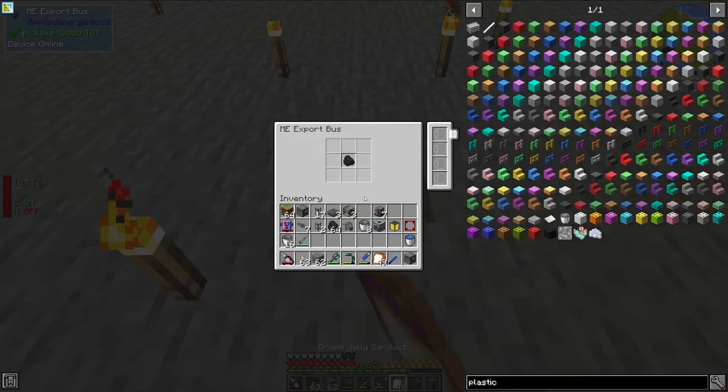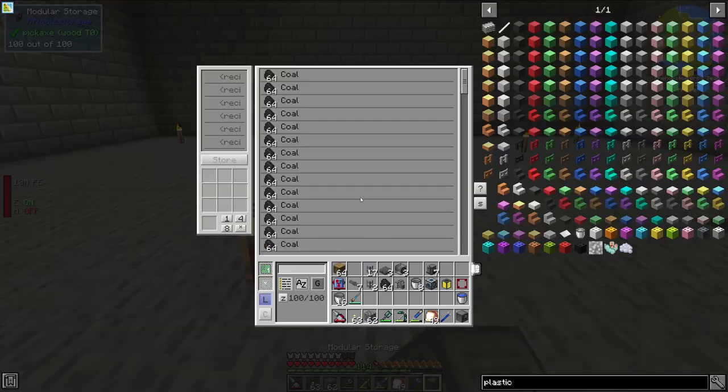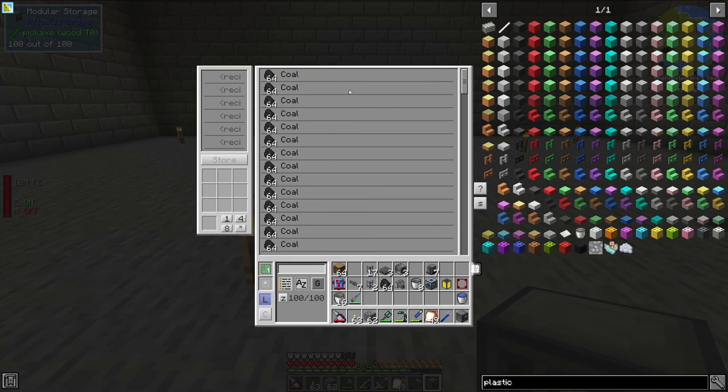The first thing we'll need is some coal. I have an export bus set up right here to export coal into this inventory right here, so this is an inventory full of coal.